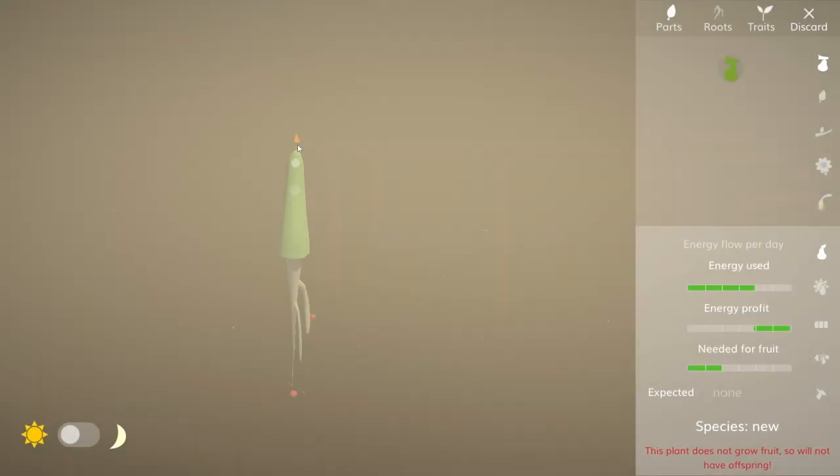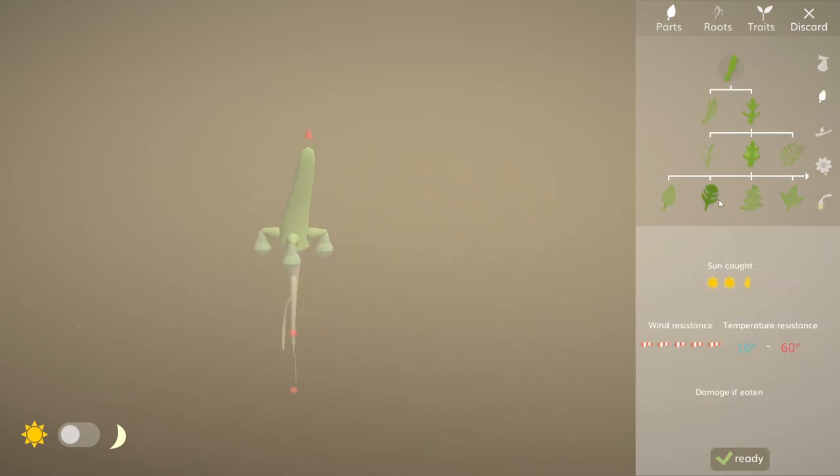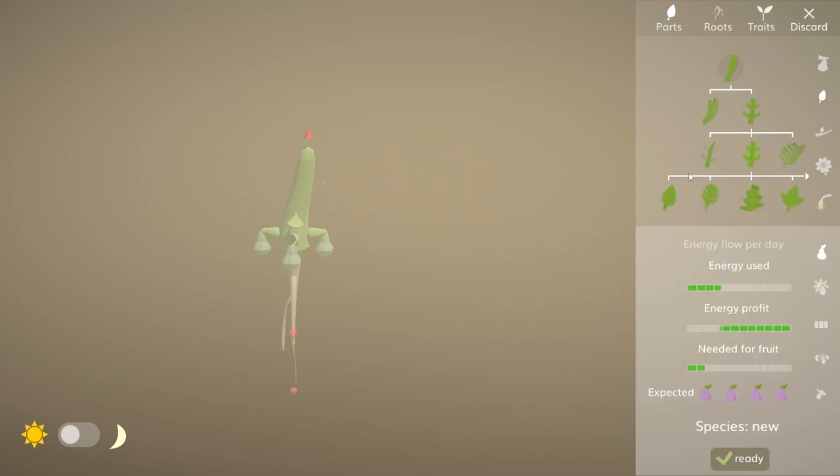We're going to be making a couple of different plants to begin with. We'll make this basic one right now, put some random fruit around the bottom, the more fruit the better really, a couple of leaves on here to harvest as much light as possible. That'll do for the time being - chuck a few of them on there, lower it down by one.